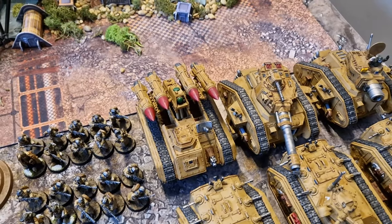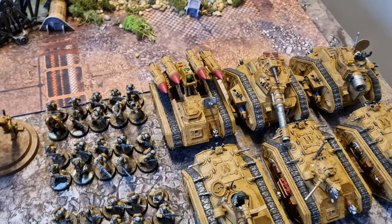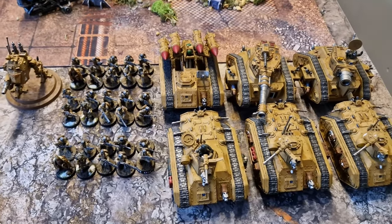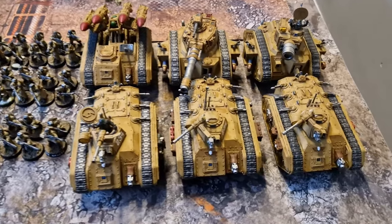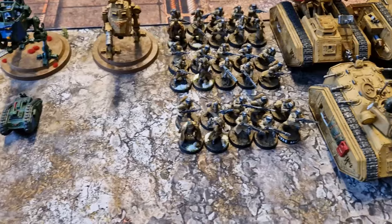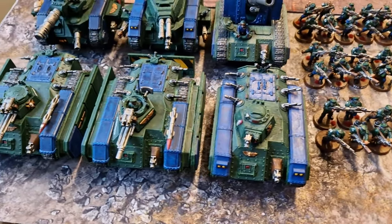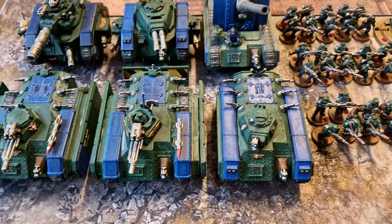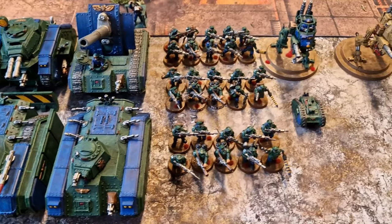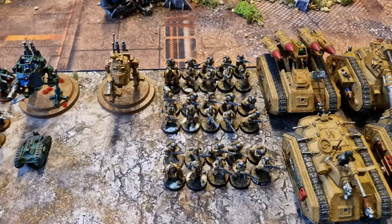That covers all of the fire support and the big guns. But now we need to get to the meat and potatoes of this list — the mechanized infantry. I have got six armoured fist squads: six units of infantry inside six Chimeras. All of the infantry are identical — they have got two flamers and they are Katscan jungle fighters.